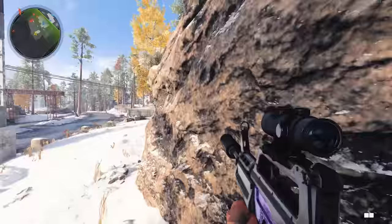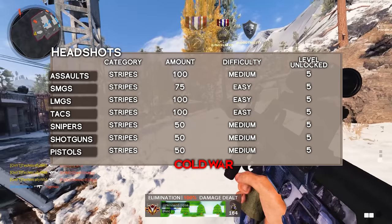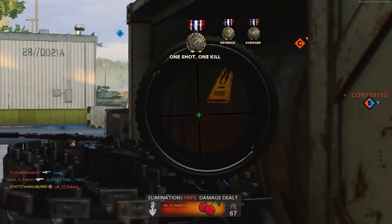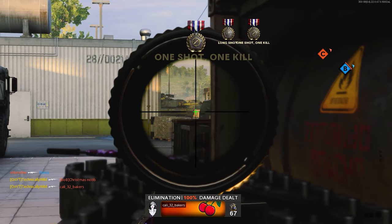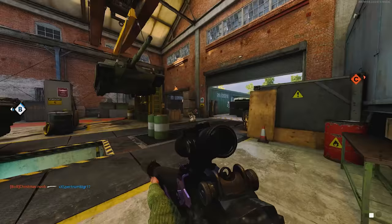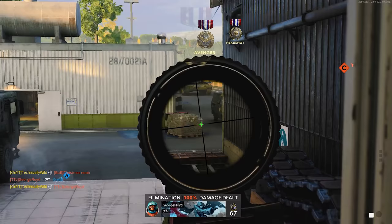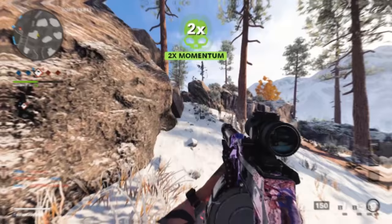The second most common camo category for bullet weapons is headshots. This just requires killing an enemy by shooting them in the head. If you struggle with headshots, slow down your game and focus on lifting your crosshair to aim for the head. This challenge isn't hard, but it can get tedious for weapons like assault rifles, LMGs, and TAC rifles because you need 100 per weapon. It's faster to focus on aiming for heads at all times until complete. In hardcore game modes, regardless of distance or weapon, it's a one-shot headshot.